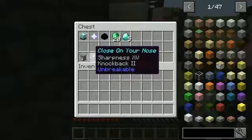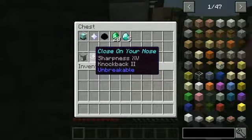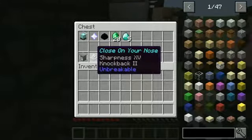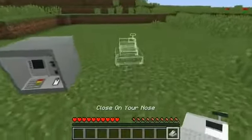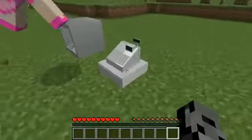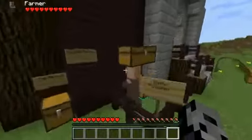Next up, for another star, we get the Clothes on Your Nose. What is it? It's a cash register. So it's Sharpness 15, Knockback 2. I will give you guys a view of every single one of these because I think they look really cool. So that is the cash register - it will close it right on your nose and hurt you. Really cool.